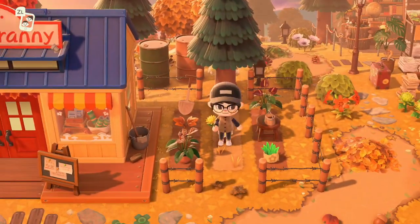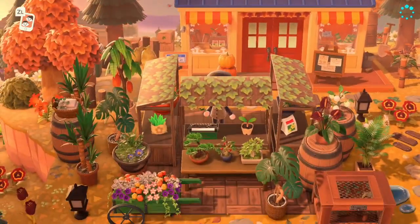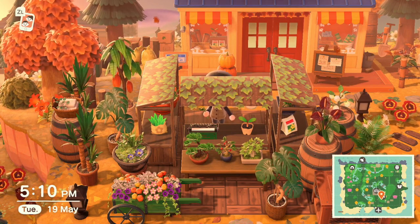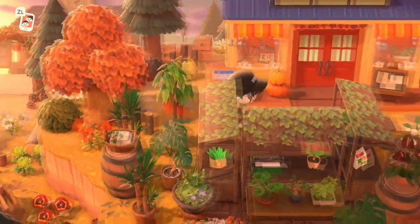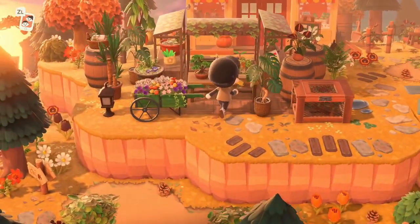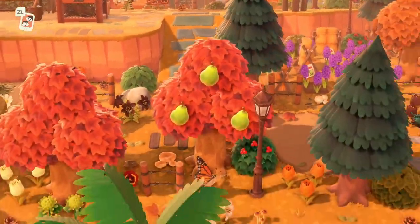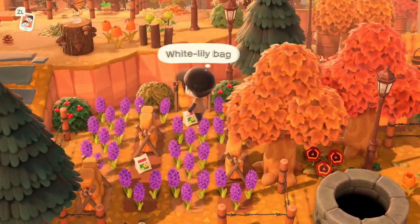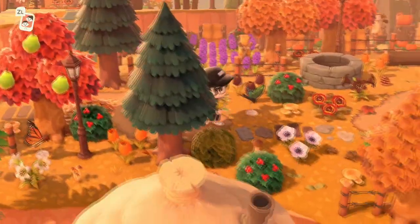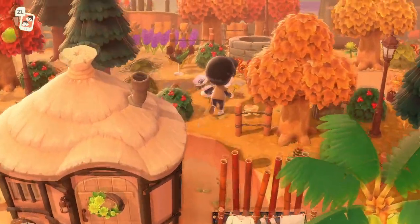We've got a little outdoor garden plant shop thing that looks like it's attached to Nook's, so maybe Nook's Cranny is actually a plant shop as well. Looking at the map it says Nook's Cranny and flower shop — we have the garbage out this side, and then all the plants and flowers out the front and to the side. Really nice QR codes she's used too. Oh my god, I love this — look at the little bags of flowers, so cute! It's so cluttered, I love it.